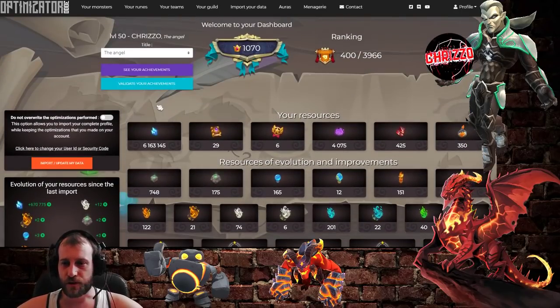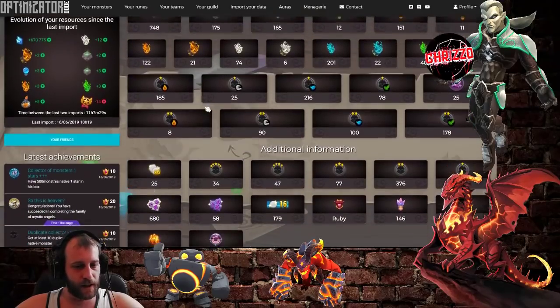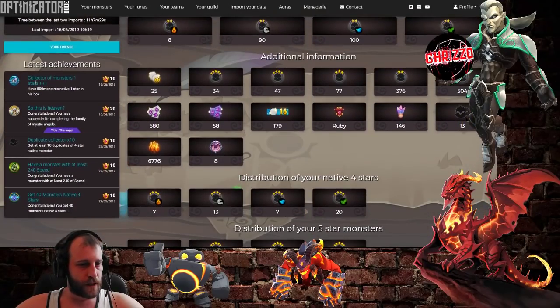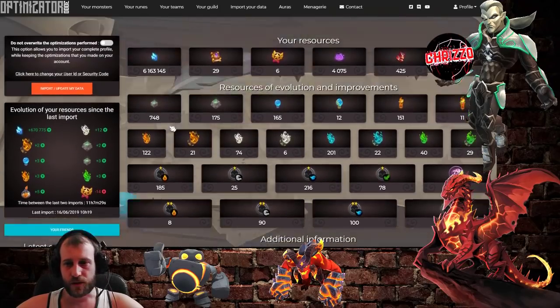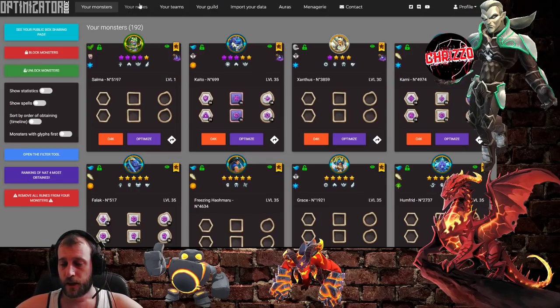So if you've been playing for a year or something, you can see what was the first of your native four stars. Then you have achievements — you can validate your achievements and look at them, and there's a little ranking system too, but that's just on the side. The important part is you have all your monsters here in the monster box, and also your glyph box or runes box. That's pretty nice because you can go to each of your monsters.